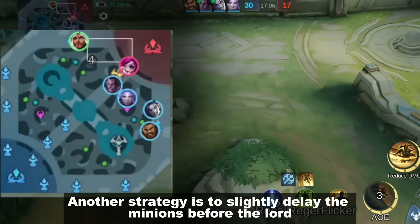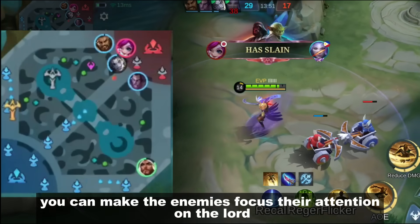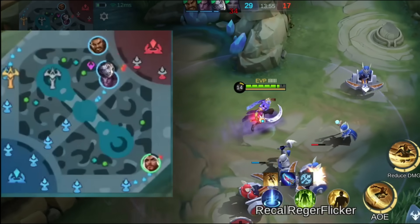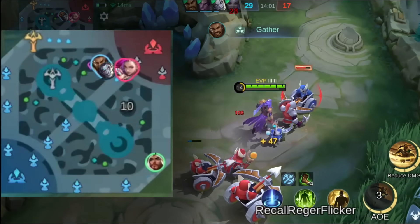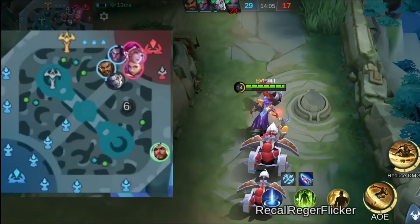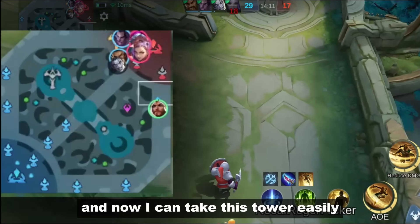Another strategy is to slightly delay the minions before the Lord. By setting a delay, you can make the enemies focus their attention on the Lord while you collect minions. As you can see, the enemies are too focused on the Lord and now I can take this tower easily.